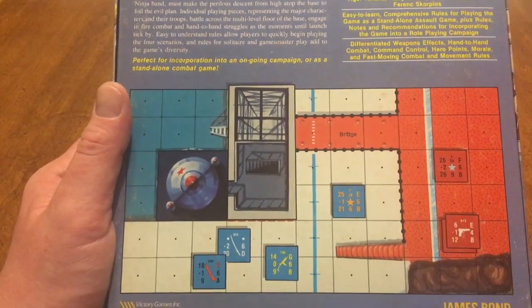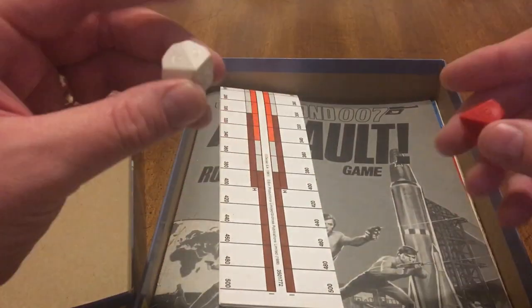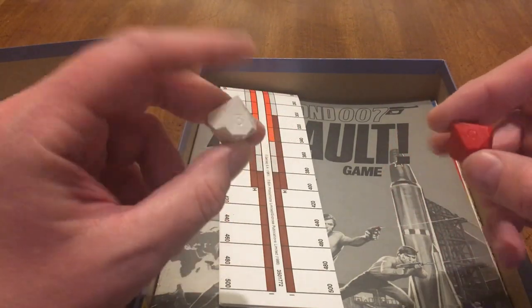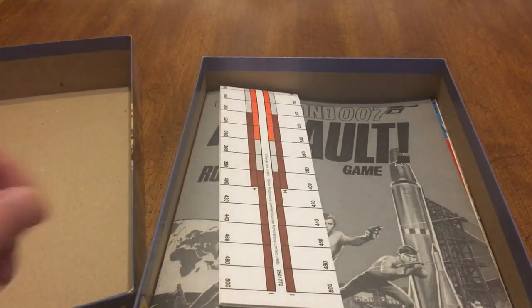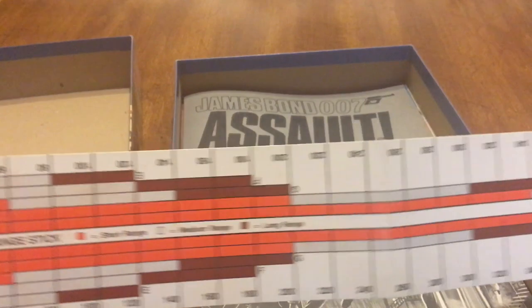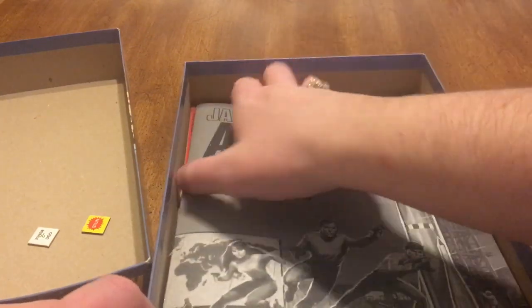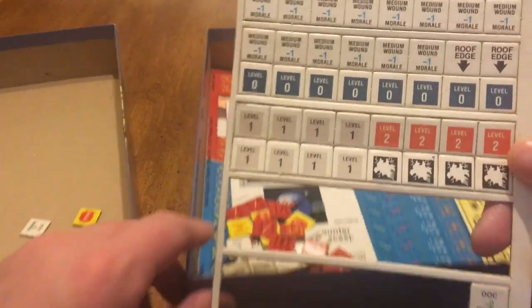Let's look at it and see what comes with it. Two non-inked d10s — I like dice that are inked. There's a chip right there — chips are coming off. I don't think I punched this game. There's the Bond assault range stick — medium range, that's right. We got the rules. Where's the map? The counters are coming apart; I don't think I ever punched them.